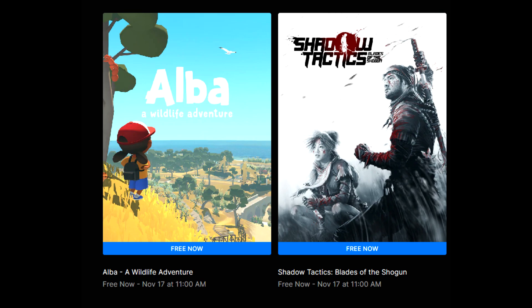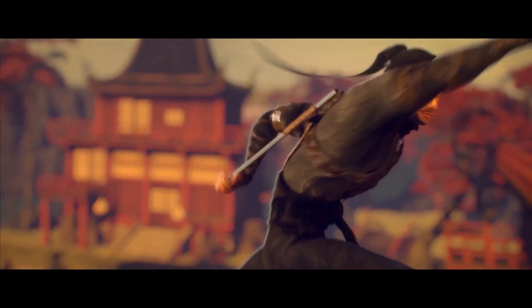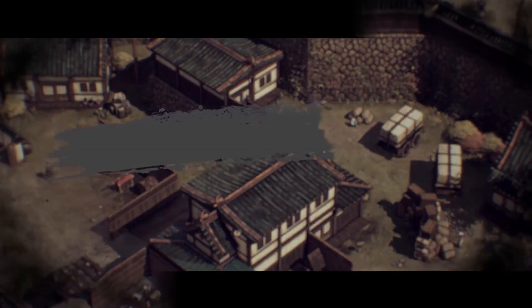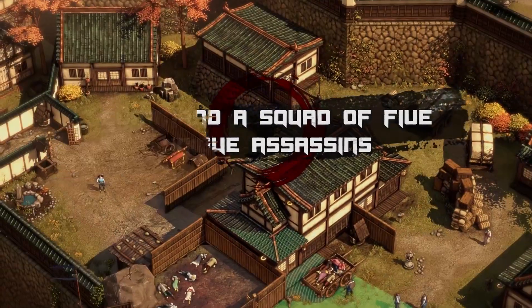The two Epic Games Store freebies are Alba: A Wildlife Adventure, and more notably to me, Shadow Tactics: Blades of the Shogun. Blades of the Shogun is a really, really cool tactical strategy title. Those games typically aren't up my alley, but Shadow Tactics has an awesome setting. The story I didn't think was blow-away or anything like that, but I thought it was pretty darn good all around.